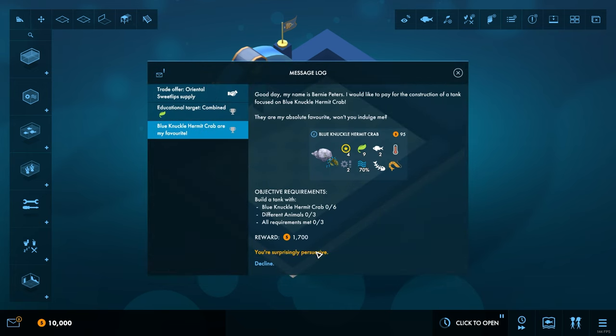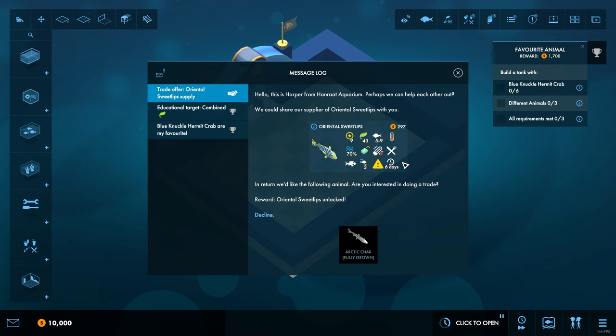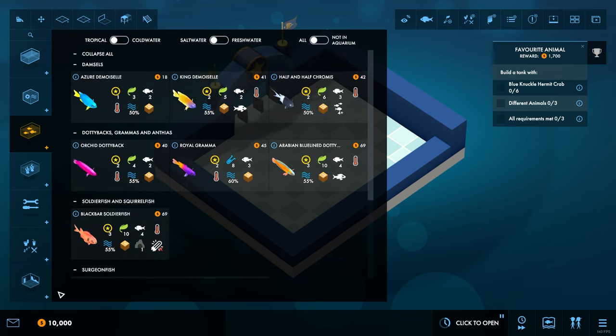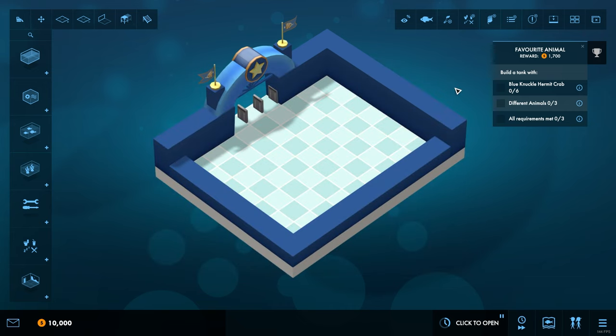I prefer to start with the construction of a tank. We've got some hermit crabs we can get cracking with — get some more base prestige that way. A trade request came in: they could share their supply of oriental sweetlips, but in return they want a fully grown Arctic char. We don't have those yet, so we can't accept it right now. We're going to leave that one alone and just have this as our first and only side objective to start with.